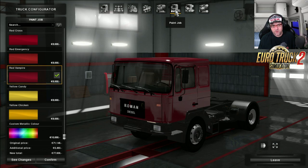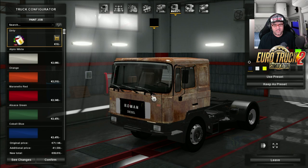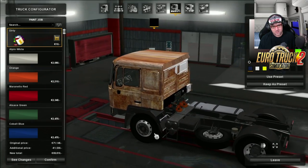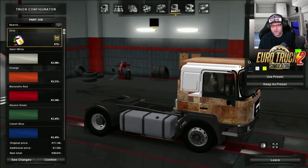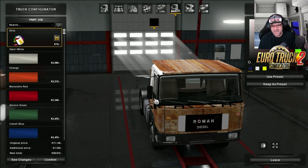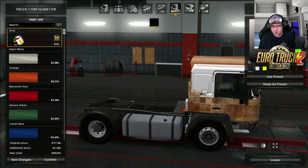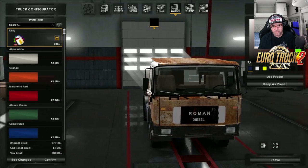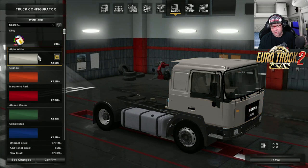Now over to the paint jobs. There is a heap of paint jobs to choose from. They've even got this dirty one, which was in there last time we had a look at this as well. It makes it look like a real old school truck, but this time unfortunately it's got a few glitches. What they've done is made a whole brand new panel over the top of it rather than a skin, and something's not quite right there.